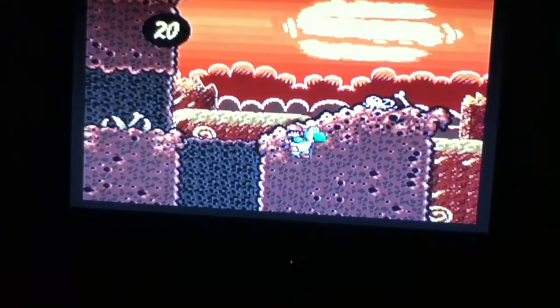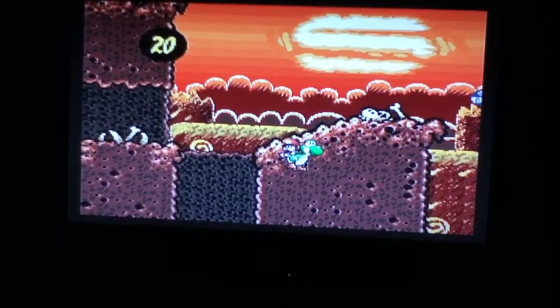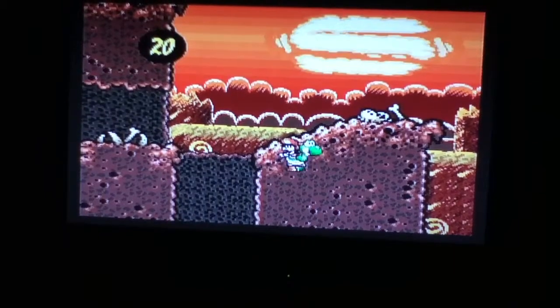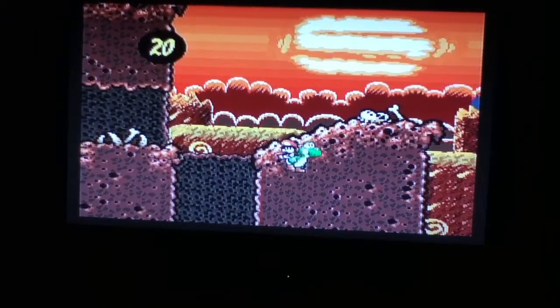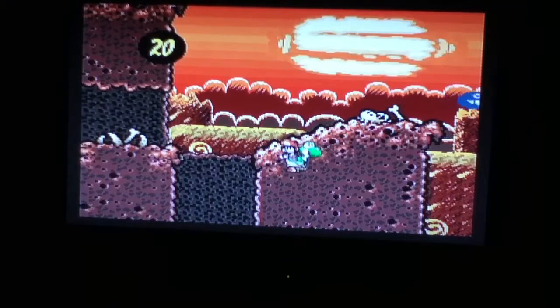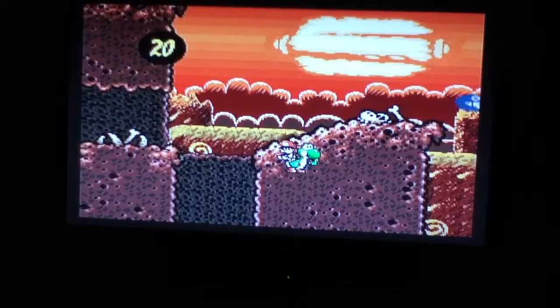Hey guys, this wasn't really a planned video, but I kind of did this on the spot. I found a glitch while playing Yoshi's Island, and as you can see, it's pretty self-explanatory — Yoshi's inside of a block, or inside of the platform there. How did I do this?